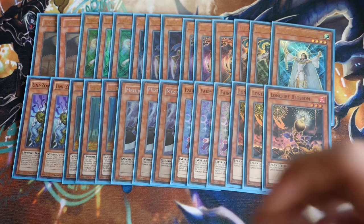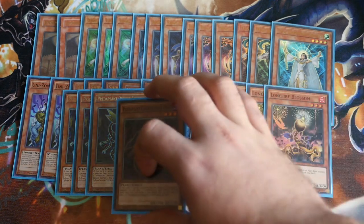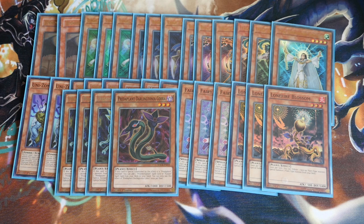We then play the Predaplant engine, which is Triple Lonefire Blossom, Triple Predaplant Scorpio, and the single Darling Cobra. You will probably open up this guy — it's just the same as when you would open up Terrortop in the Terrortop engine. This is kind of what you end up getting.